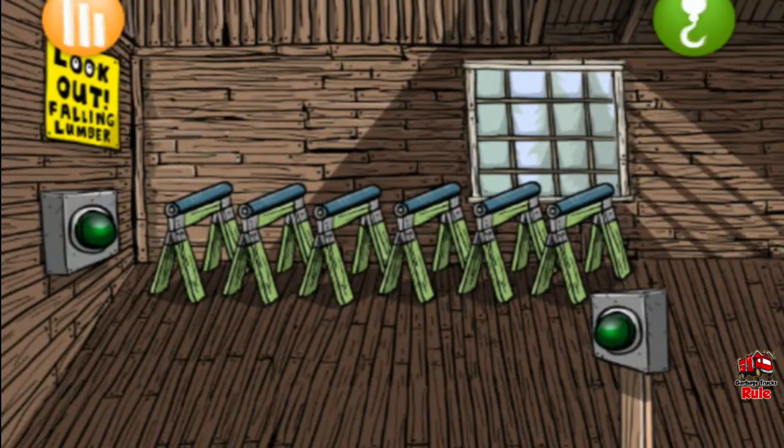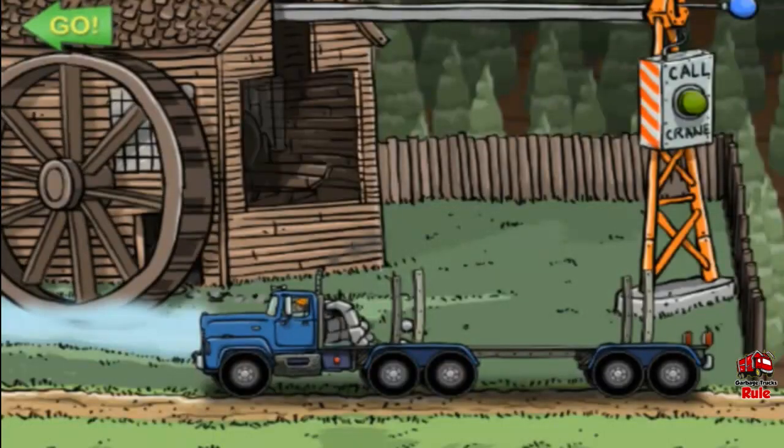Great job! The boards are all sorted. To sort more boards, tap the orange button on the left. To go back to the truck, tap the green button on the right. The logs are all unloaded, let's go!